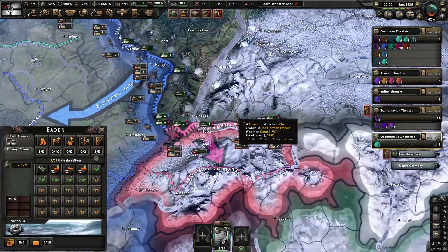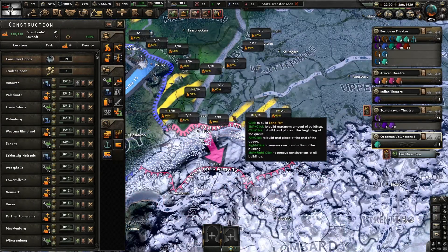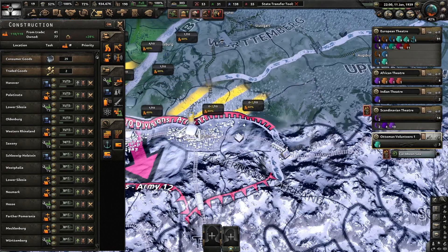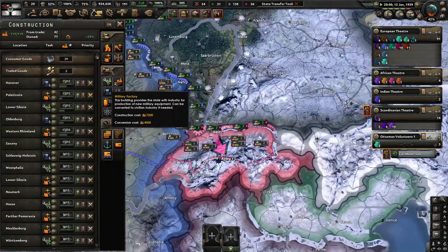Building that up is useful. I don't have any border here, so I need to build that up. I don't think that actually borders them. But I have so many other things in construction — I don't necessarily need all these.